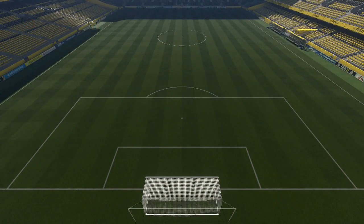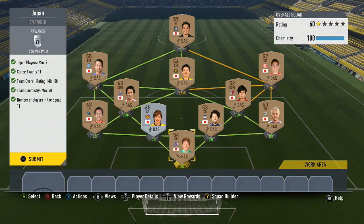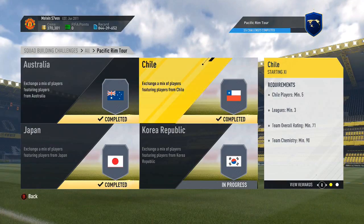This one's the cheapest out of the lot — you get a silver pack. You need seven Japanese players; I've got 11 of them and it's 58-rated, which is extremely easy. You can just use a bunch of bronzes from the J-League.